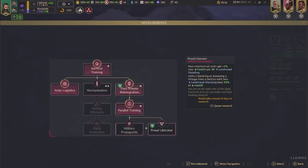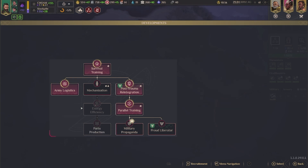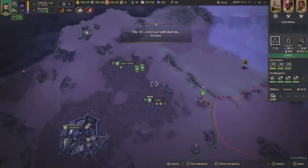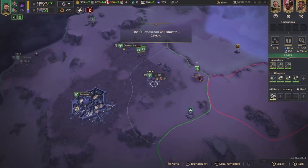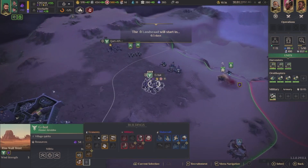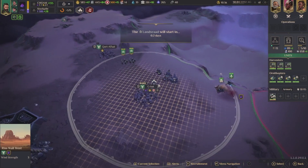Proud liberator — I have no idea what I'm doing. That's really good. So this is economical — the orange one, which I should probably be using much more than I am. We need to upgrade this and that will give us a good gold bonus.